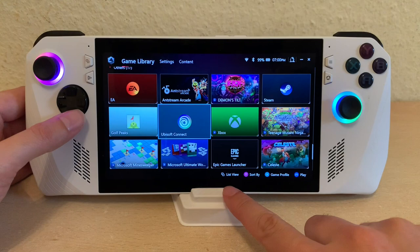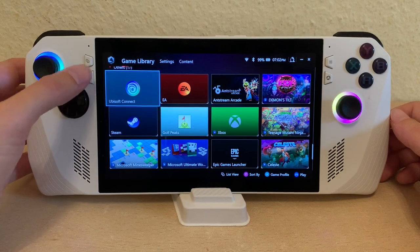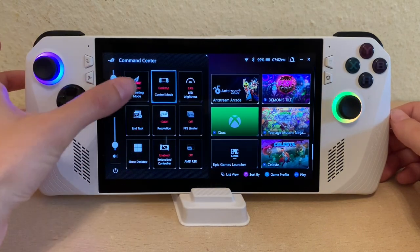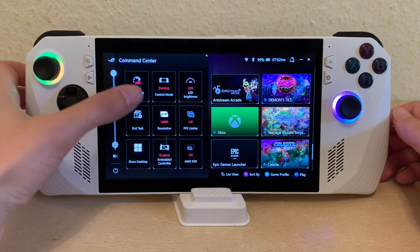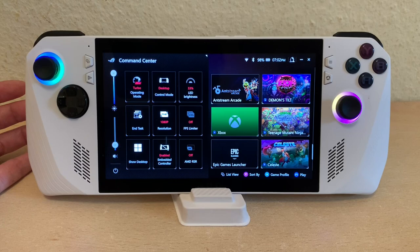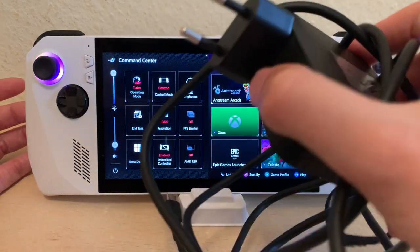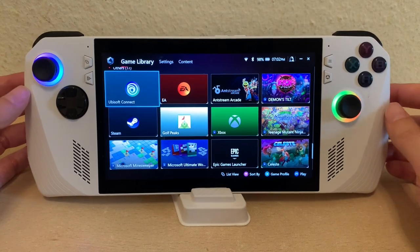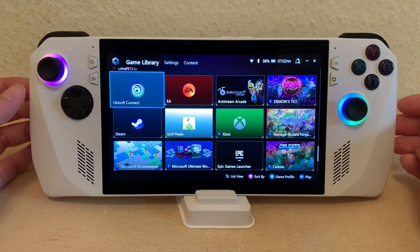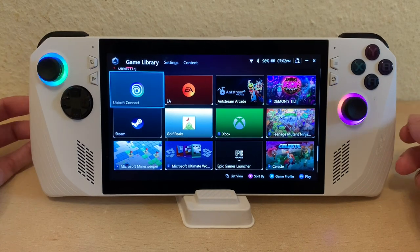I'll go into Armoury Crate via the taskbar. I do like this neat little pop-up where you can change how many watts it's getting — it'll be 30 watts on battery. Here's the charging cable you get with it, a 65-watt power adapter. But if you want to get 30 watts with a hub — like with a keyboard plugged in or video going out to a TV or monitor — you need to get a 100-watt cord. But I'm going to talk about that in a future video.